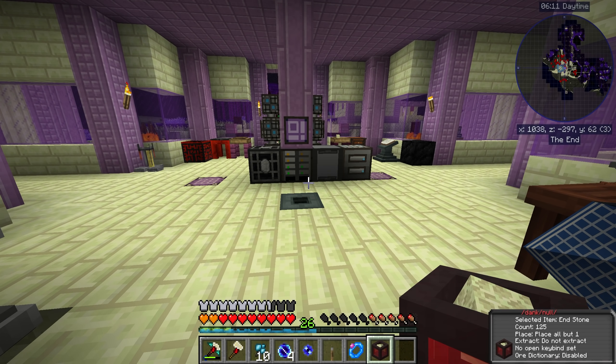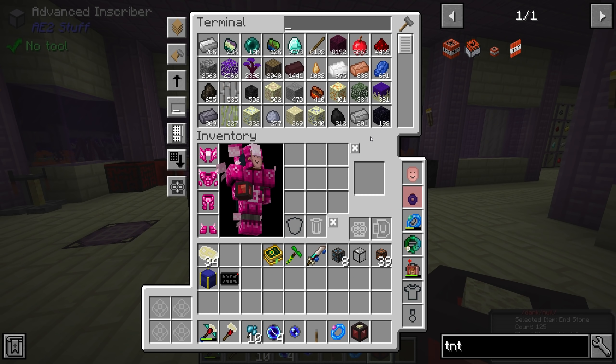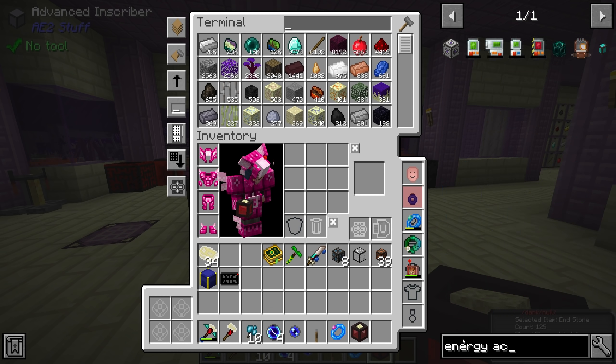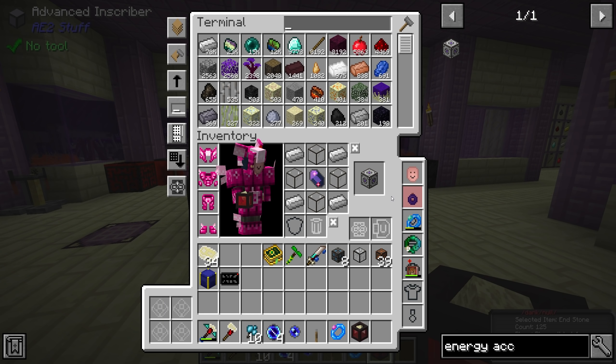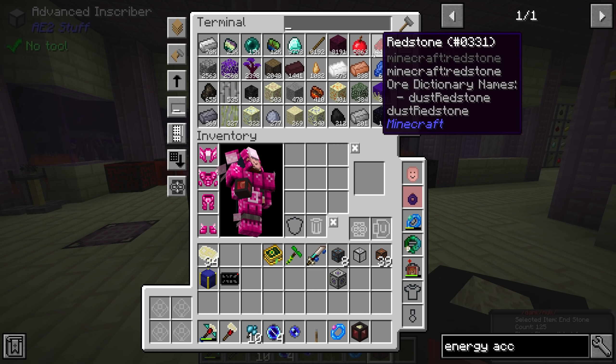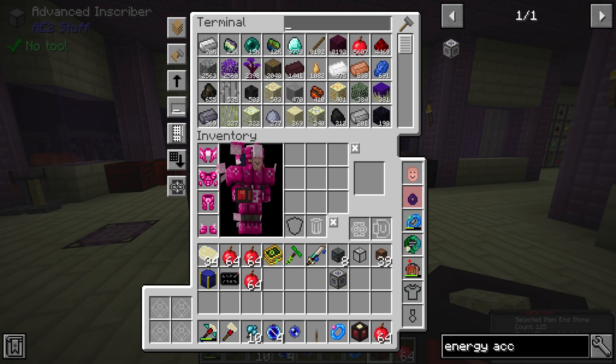Nice. So now all we need to do is place one of these two quantum entangled singularities in this quantum link chamber, like so. And we need to place the other one in another quantum link chamber — basically wherever we want. You can use this to transfer within the same dimension too; it doesn't have to be a cross-dimensional transfer. For us, we're going to use it to allow us to access and use our Applied Energistics system from the overworld.